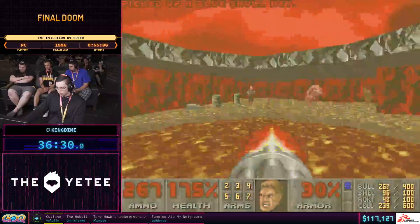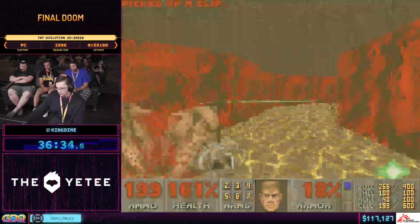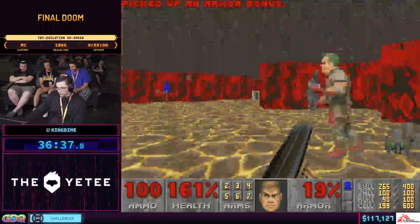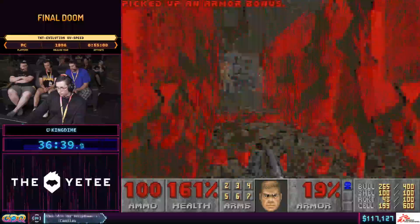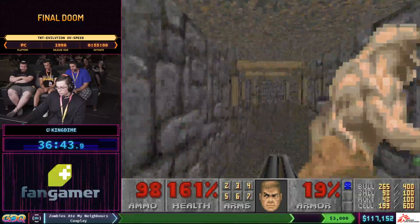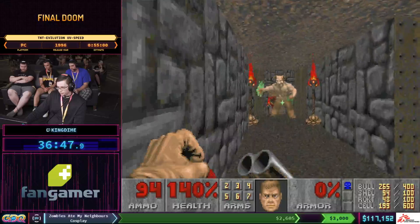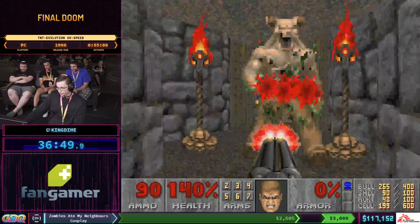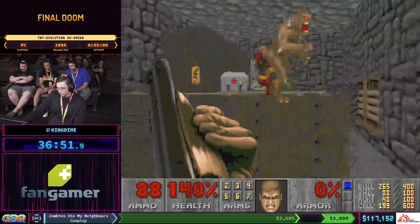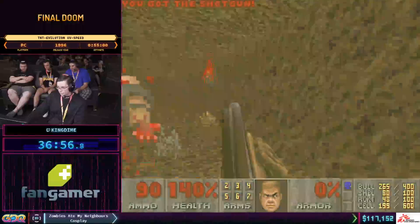There's an interesting thing we didn't get to see in a previous map: there's actually a second kind of damaging sector that does 20% of your health per tick. This is the kind of sector at the end of episode one in classic Ultimate Doom where, when you get low enough on your health, it actually just completes the map for you.